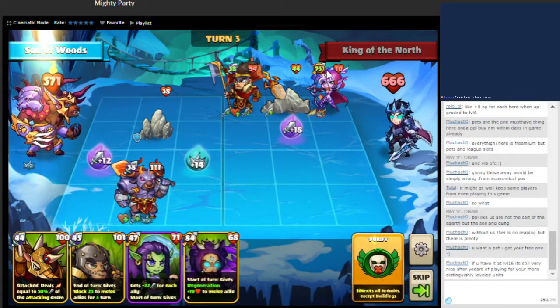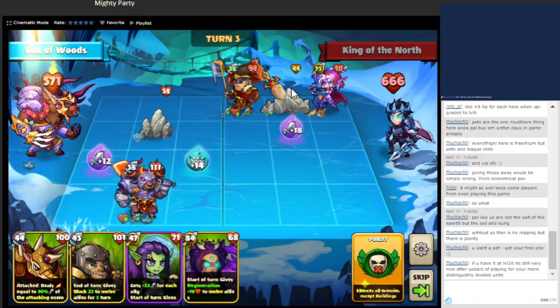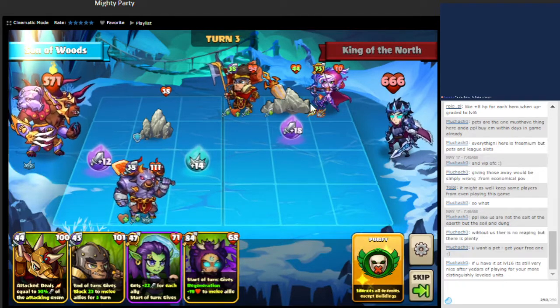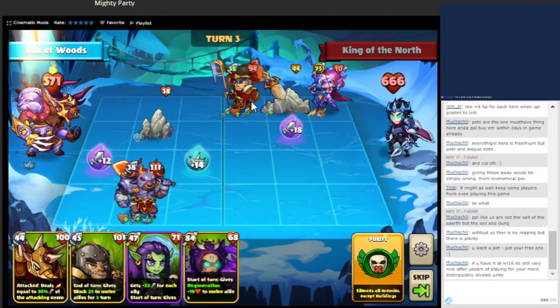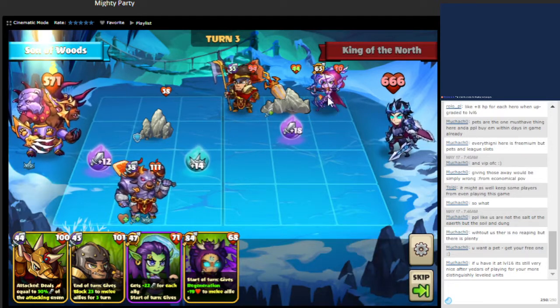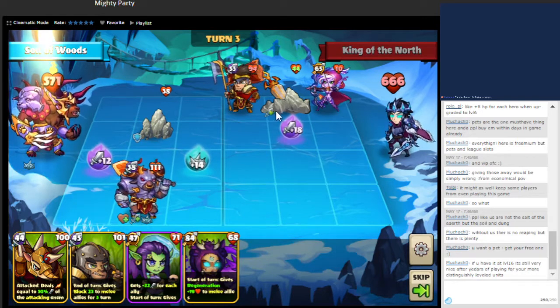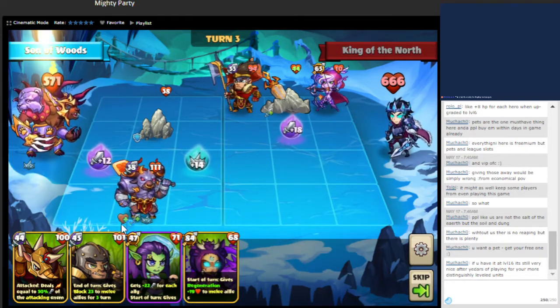I don't like how this unit, whenever it attacks, gives plus health to their order units. We'll silence their units next so that those units won't have abilities anymore — this one will die by spikes, and this one will take some damage but not enough from spikes.